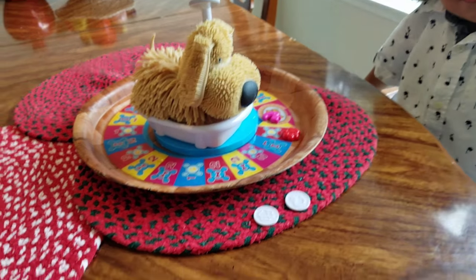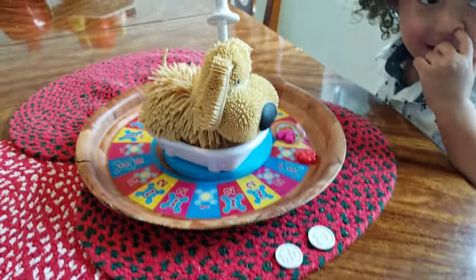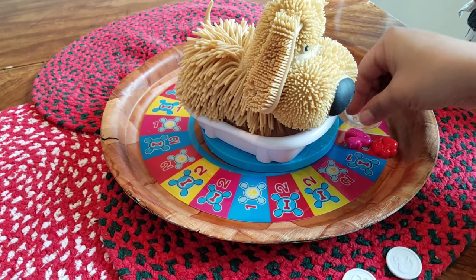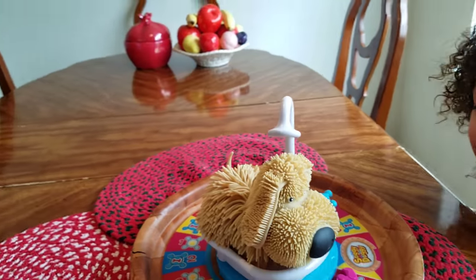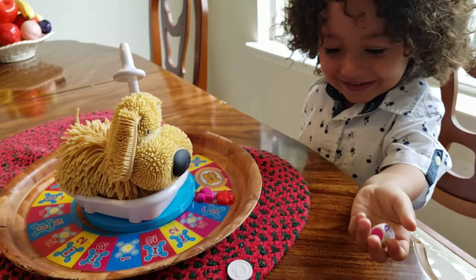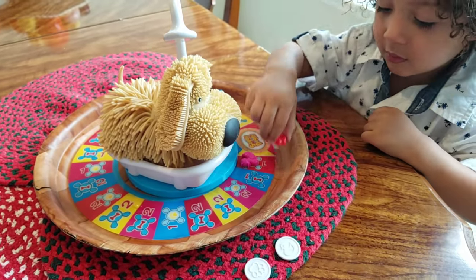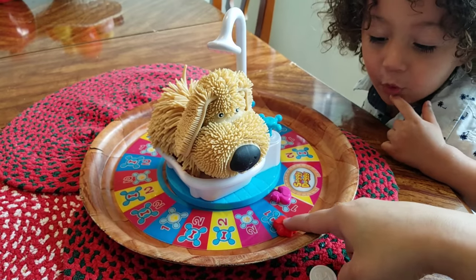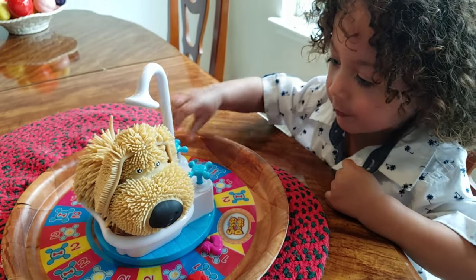Mommy's turn. So far, so good. No cheating! I got a red, so mommy got the ducky and I'm going to go to the nearest red. We're at the same spot, and I get to push down once. No cheating — I'm watching you. You got a blue, so get your paw and go to the nearest blue. You got a bone, so go to the bone handle and turn once.